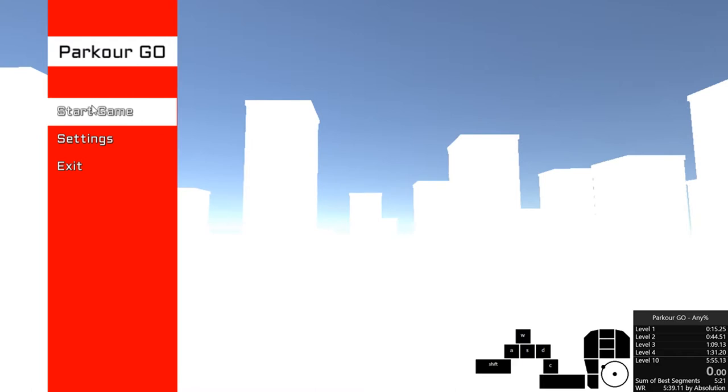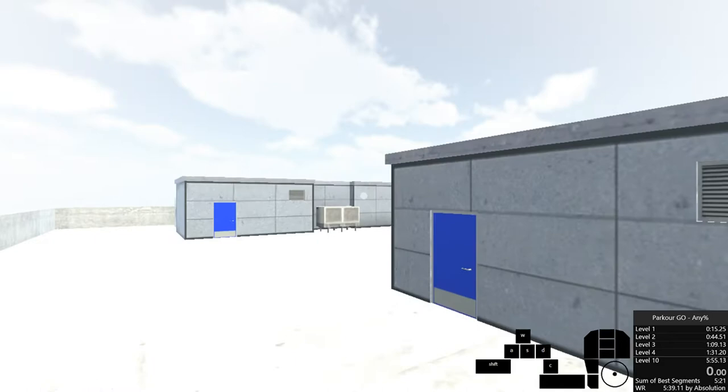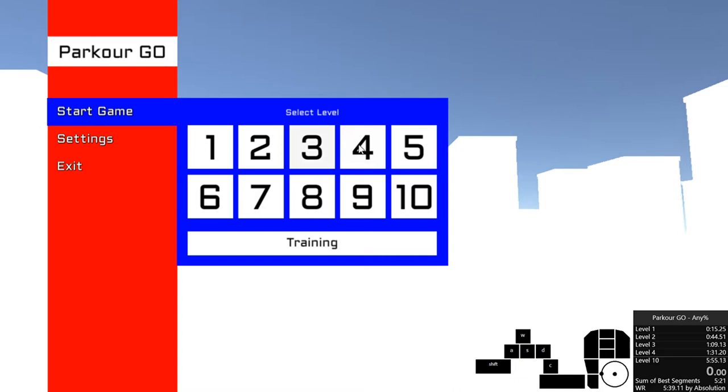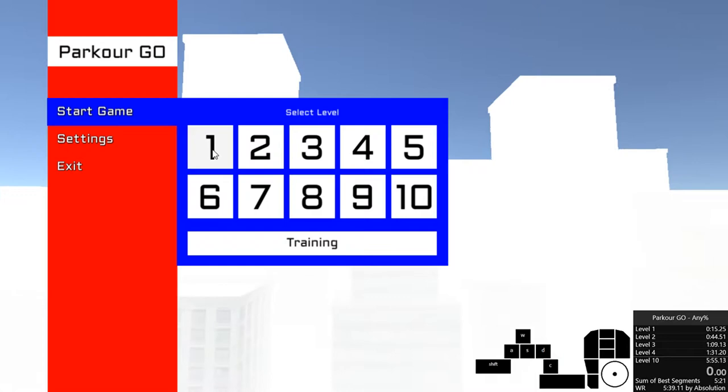What's poppin Jimbo, this is Absolution's trademarked parkour go tutorial. First things first, in a real run what you'd want to do is load every single level. The first time you load a level it's a lot slower, and then any subsequent loads are quicker. I already did this before I started recording so all these load times are pretty quick, but if you don't do this sometimes they'll take like five or six seconds to load a level, and since it's an RTA run you want to cut that time out of the equation.